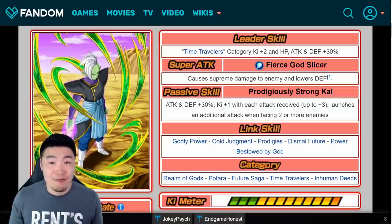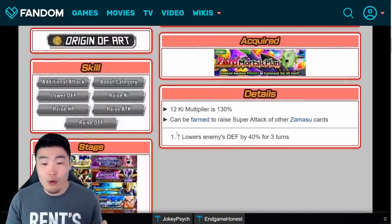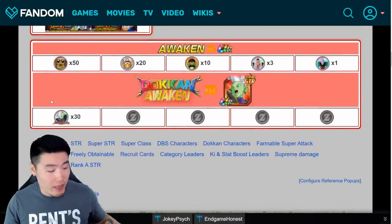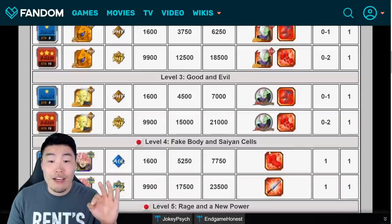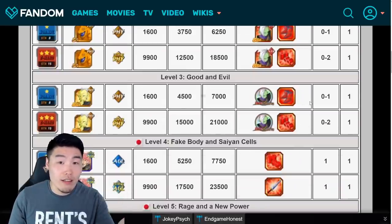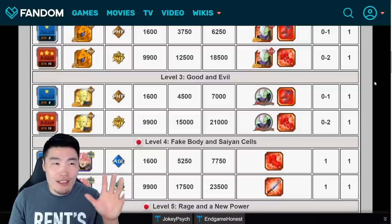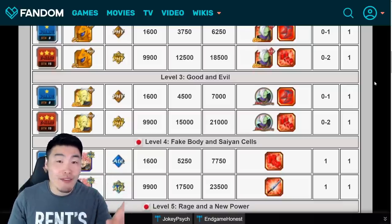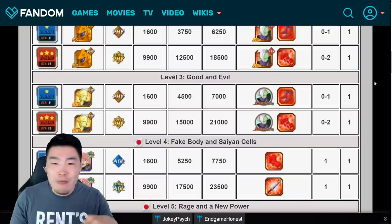That's 29 total Zamasus required, and then you want to token awaken all three of them. To token awaken one, you need 30 of these medals from stage 3 of the Zero Mortals event, so for three of them you need 90 total medals. This might take a while, but really not that long because we have the three-minute stamina refresh as well as the half-time boost feature refresh during the anniversary.